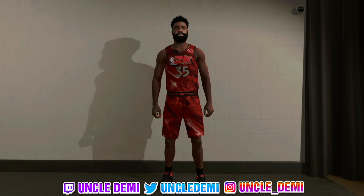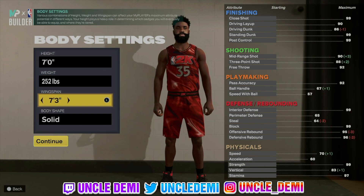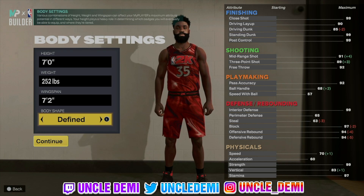Center, right-handed, number 35. He's 7 feet, 252 pounds with a 7-foot-2 wingspan. And in body shape, I went with Thin, but again you can go any body shape that you desire.